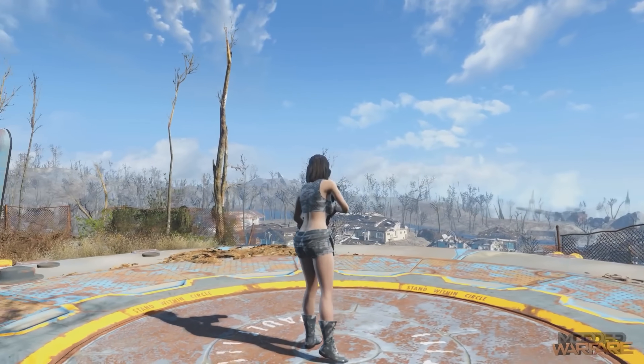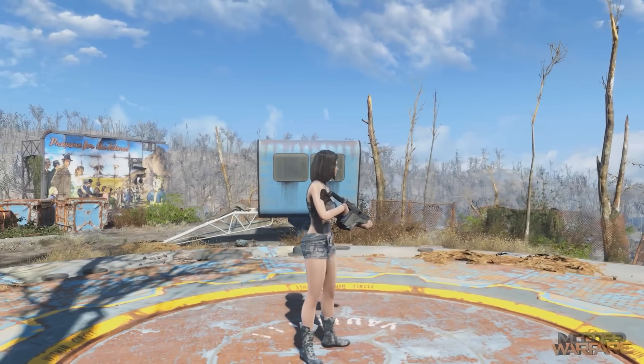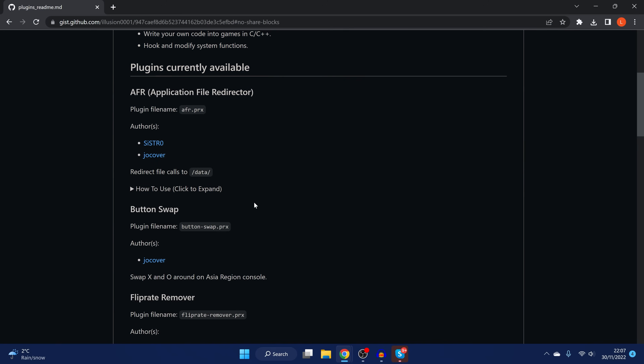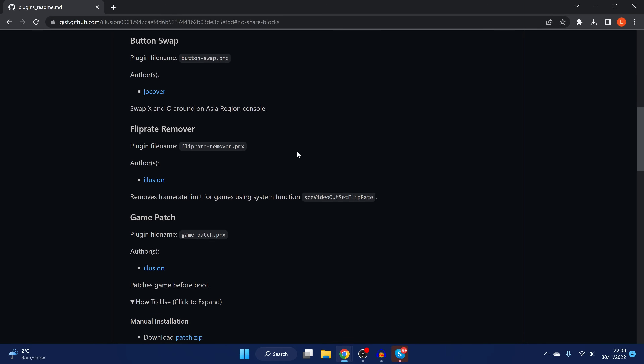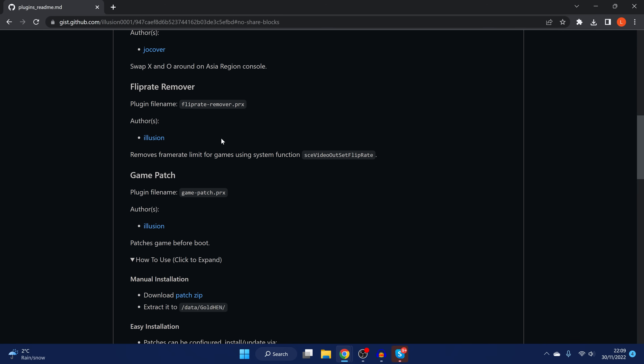It's basically like OverlayFS for the Switch. That's from Sistro and Joe Cover. Then we have the Button Swap plugin by Joe Cover, which allows you to swap X and circle on Asia region consoles — in certain regions, circle is select and X is to go back. You can put this plugin on to swap them over. And then you've also got the Flip Rate Remover by Illusion, which removes the frame rate limit for games using the system function SCE video out set flip rate — it just removes the frame rate limit for games that run that function.